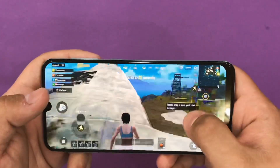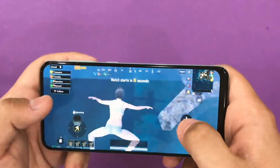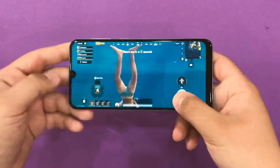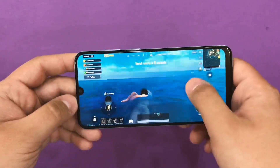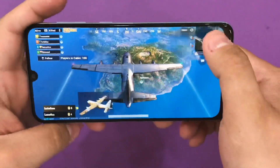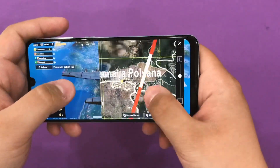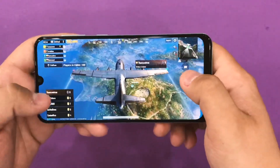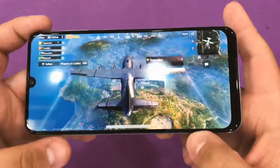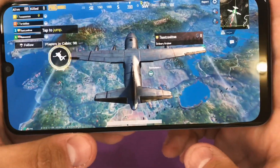Most of the people will just go here and jump straight to the sea. The gameplay looks nice but I'm starting to feel some heating here in this area — this is the logic board area. I'm going to jump here at Yasnaya Polyana. While I'm doing my gameplay, I think I'm going to cover the speaker and you won't be able to hear it.